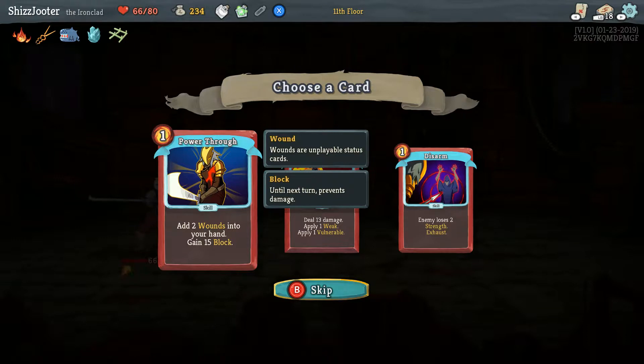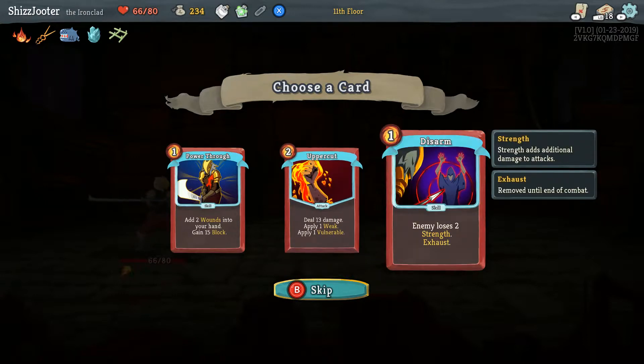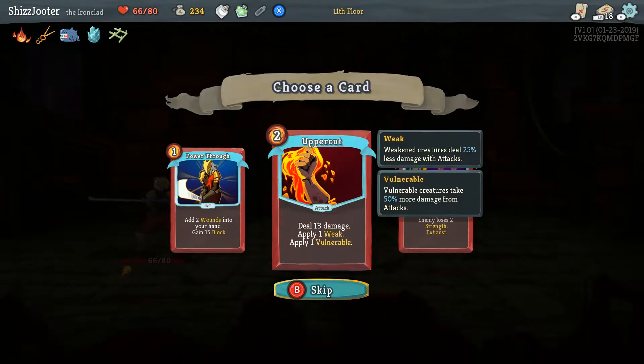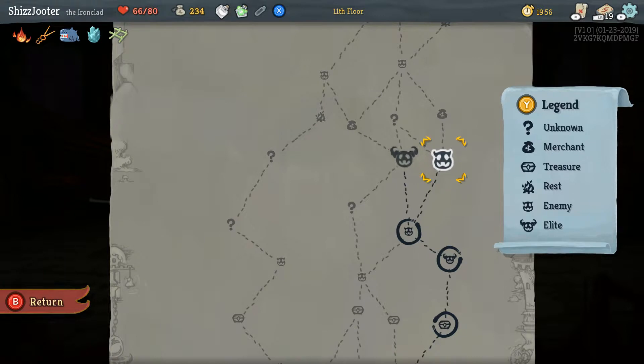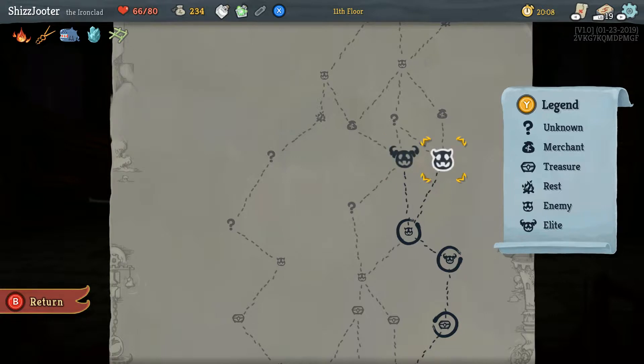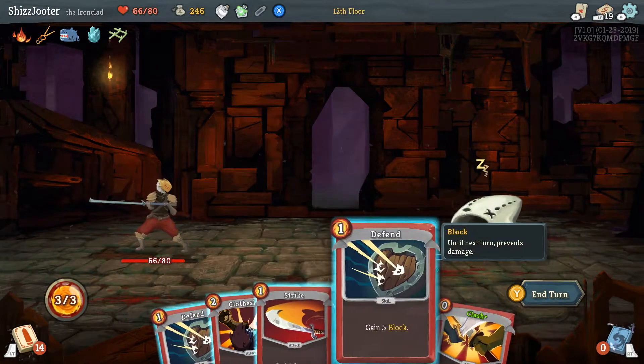Add two wounds to your hand, gain fifteen block — that's a lot of block. Apply thirty — get Uppercut! Lose two strength exhaust — oh, enemies lose two strength. I was like, that blows. I would say Uppercut. I'm going for an attack deck. Getting two wounds would kind of screw your Clashes over because they're just unplayable cards — they're blank cards in your deck. I'll get twenty-five health back, and I fight this guy. That's not a boss — oh, it IS the boss. Boss fights. I mean, you'll get six health back and you beat that guy because of your natural ability.